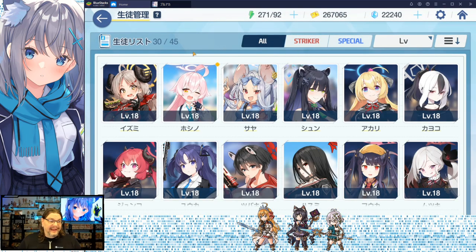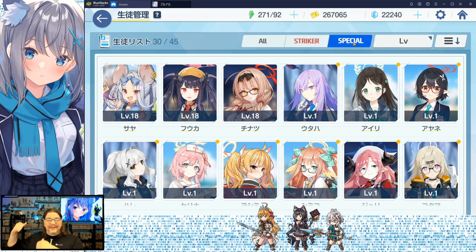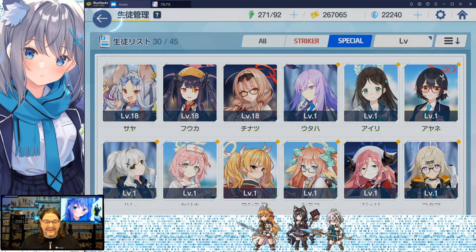Going back, you can filter all characters by striker or special. A striker is a character that's on the field fighting for you. A special is a character in the background — not on the field, but they can throw their abilities in. Think of it this way: striker is a fighter, special is support.